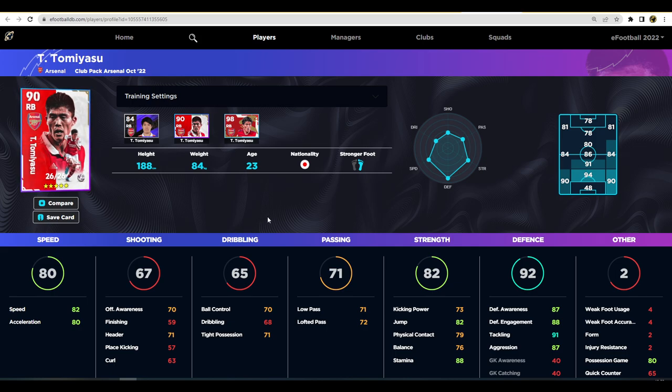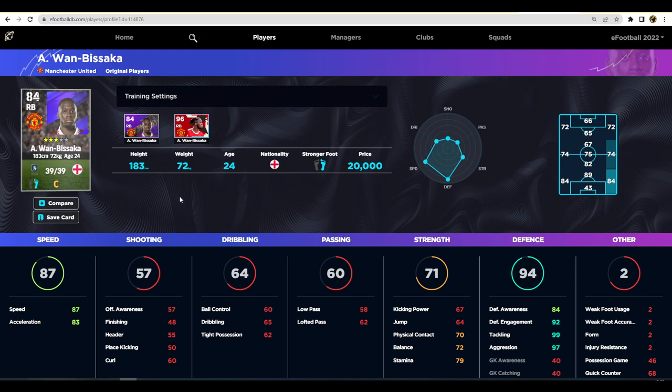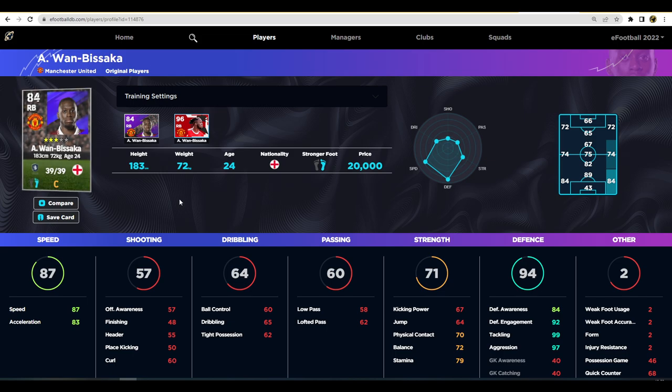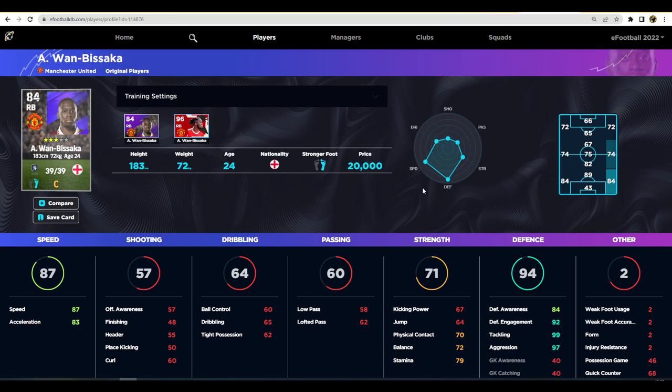If you are looking to save GP and don't want to buy this pack but want alternatives that compare very well — have a look at Wan-Bissaka. His speed, acceleration, and on-ball stuff are very similar to Tommy Yasu, apart from ball control and passing, which you don't really need as a right back. His defensive stats are absolutely insane: 99 tackling, 97 aggression, 92 engagement, and 84 defensive awareness. His speed is even more than Tommy Yasu's by a good bit — 87 speed. He's on C form at the moment, and obviously he's not getting into the team at Manchester United, which is a slight concern. But both of those players have standard form so it's not really a difference.